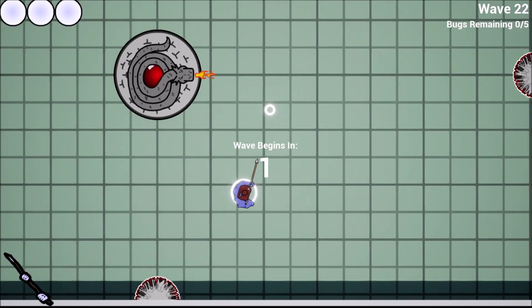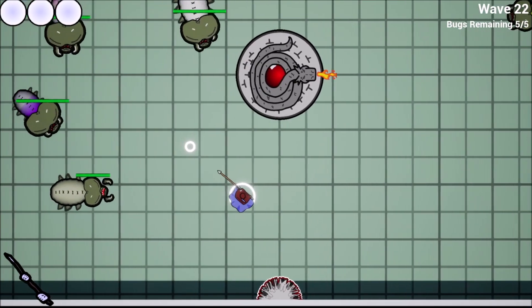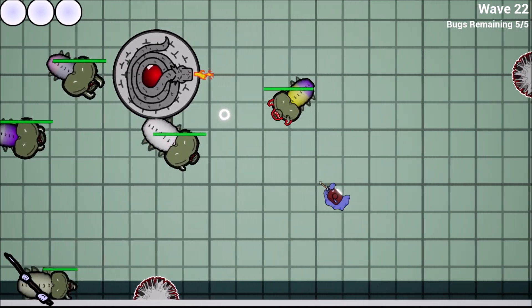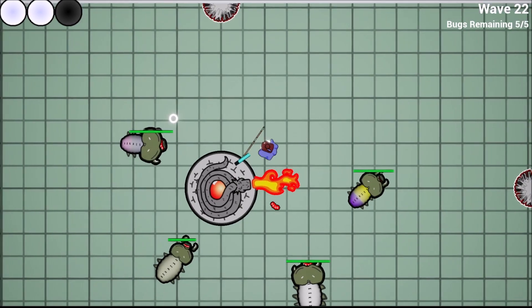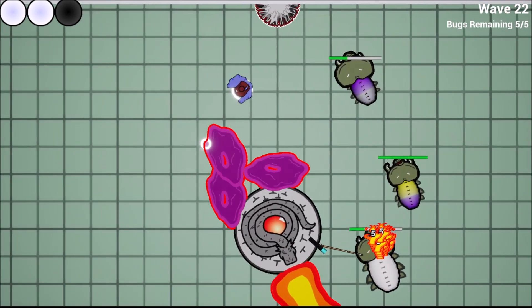Now this is all very quickly and cheaply put together to give some semblance of variety, even using the same behaviors. Some of the other test enemies, which sadly didn't make it in time for the demo, further underline the point.